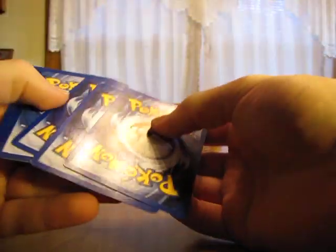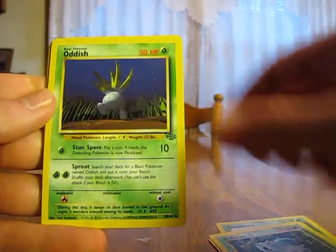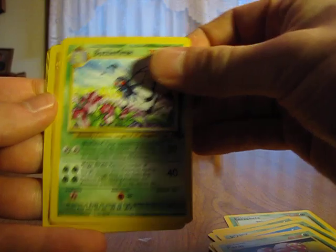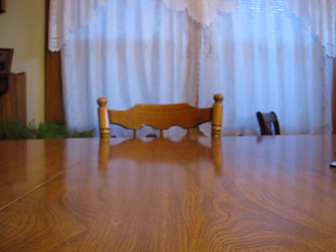Rip that pack to shreds. So you have an Exeggcute, Bellsprout, Nidoran, Oddish, Pokeball, Goldeen, Paras, Butterfree, Marowak, Tauros, and a Vaporeon. There's that Vaporeon — that's really nice. So I think I did complete the set!